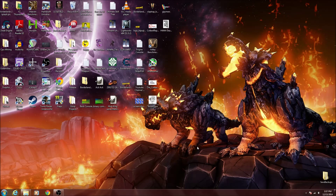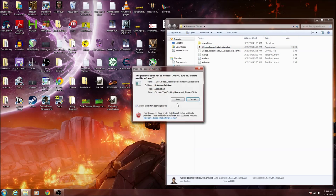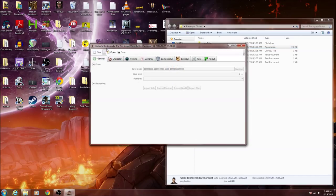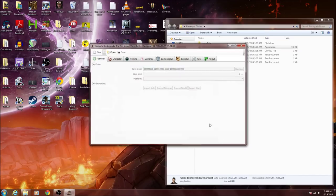All right, guys, so here's how you make the Pepperbox mod. I'm only going to go over the specific things you need to do in Gibb Save Editor. This will work on all platforms. However, I'm not going to show you how to transfer files from 360 or PlayStation 3 or anything like that — this is just the Gibb part. So what you do, you go ahead and open up Gibb, and you go to the save that you want.